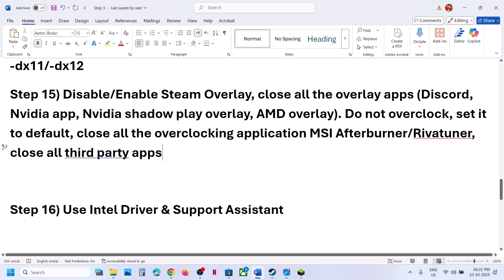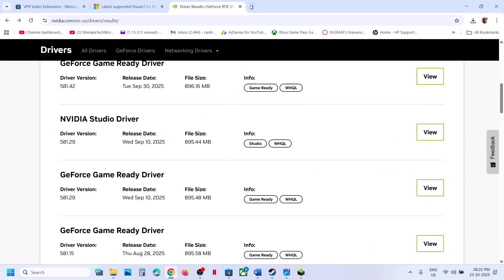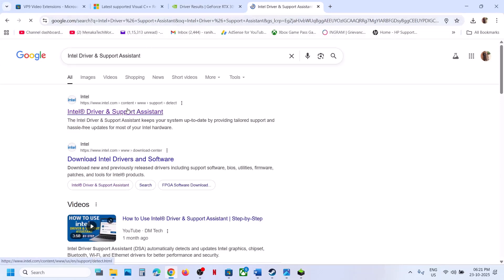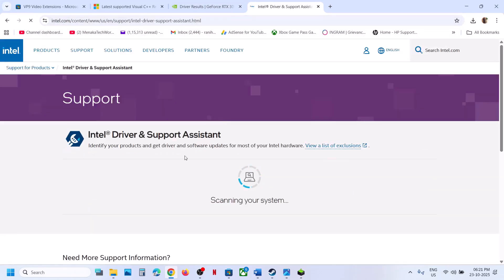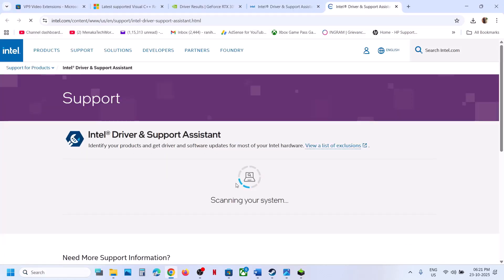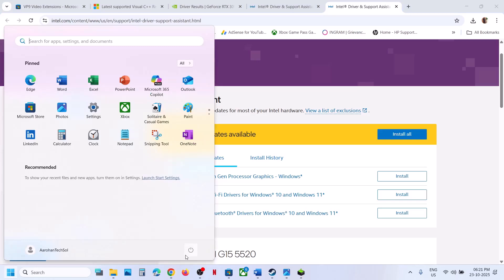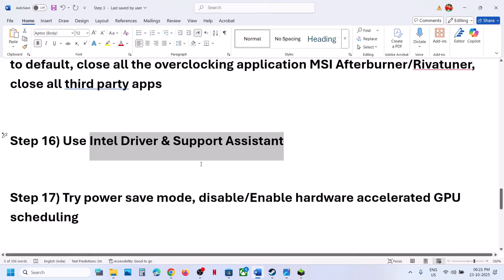The next step is to use Intel Driver and Support Assistant. Go to the official Intel Driver and Support Assistant website, download and launch it. It will scan your computer — if updates are available you will see a Download All option, then an Install All option. Once everything is installed, restart your computer and check.